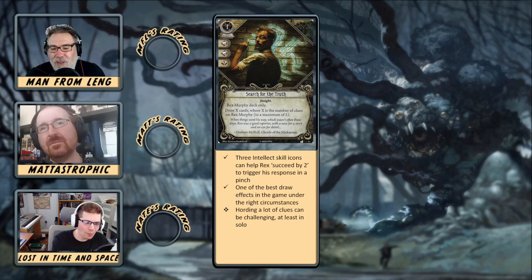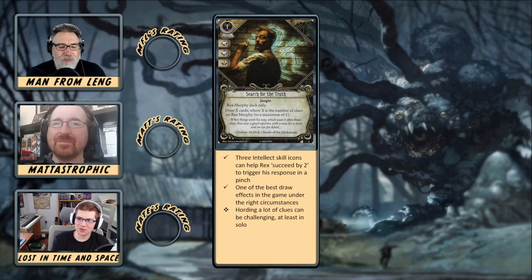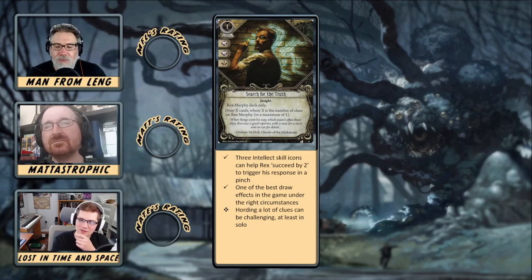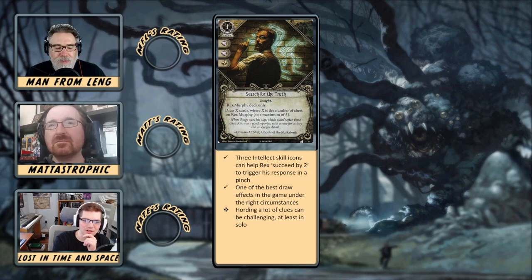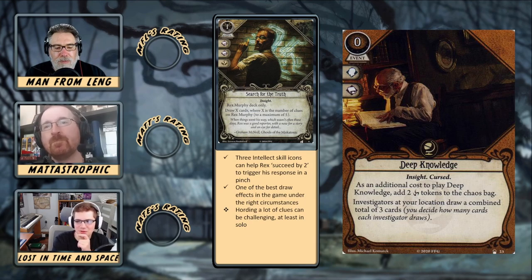It's nice to have the option — especially if your hand gets a little lower than expected and you need your Higher Education bonuses. All of a sudden Search for the Truth comes in and you're back up to a healthy hand size. In three and four player, you're likely going to have five clues at some point since those agendas end up needing like nine or twelve. So it's not unreasonable in those player counts. For comparison, Deep Knowledge gives you two curse tokens for three cards, divided among investigators at your location.